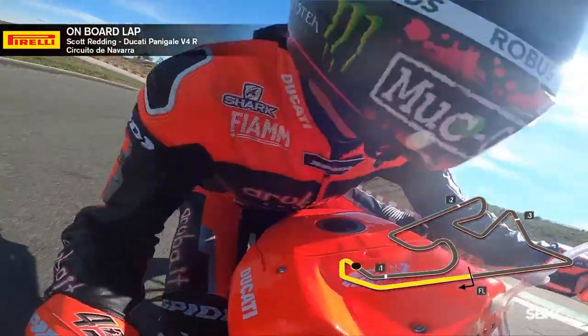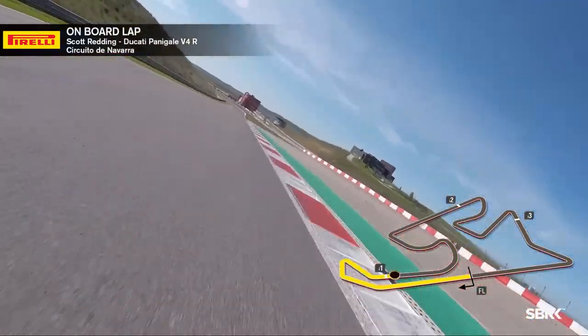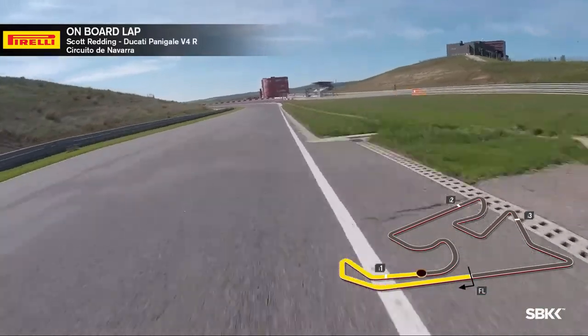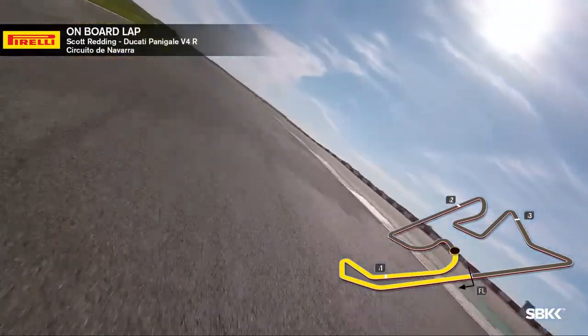We try to keep a tight line here. We need to short shift two gears to third as the track drops away and builds up a lot of speed. There's a big bump in the middle of the corner you have to pay attention to. Now we drop down to turn five, another bumpy area on the circuit.